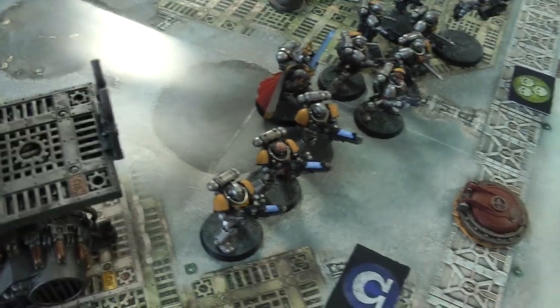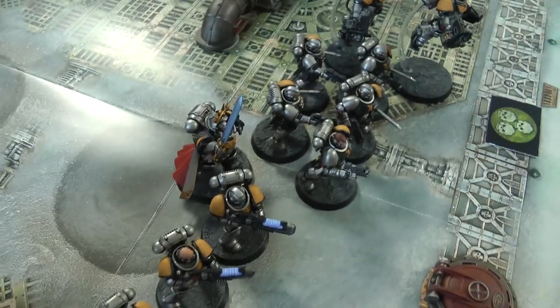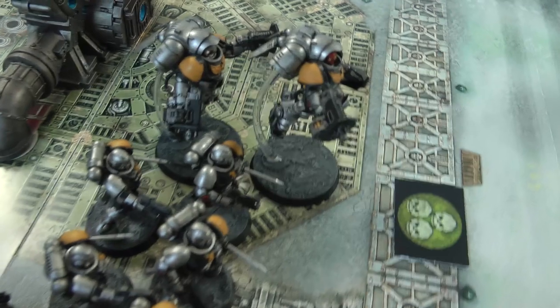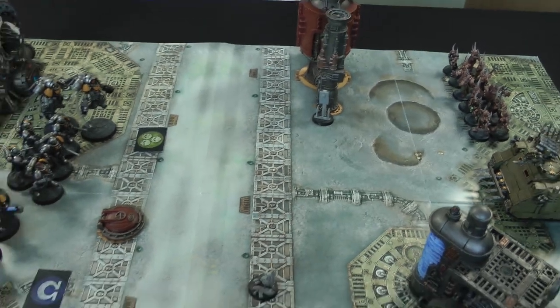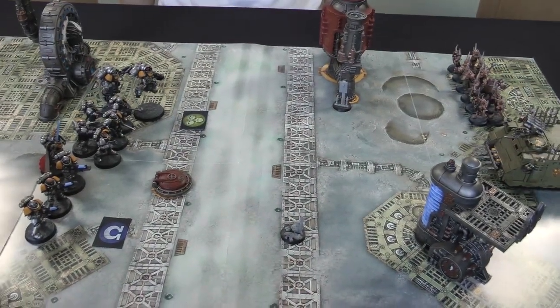Space Marines turn one: movement is pretty simple - everyone moved up normally, though the Captain lags behind a bit as he moves slightly slower. At the end of the movement phase, the Inceptors are brought down within six inches of the Captain and within 18 inches of the Poxwalkers.